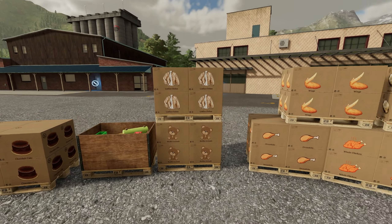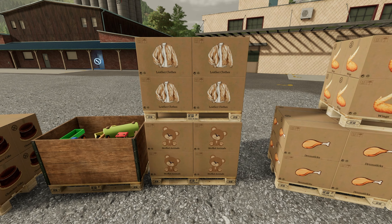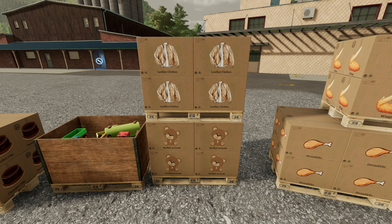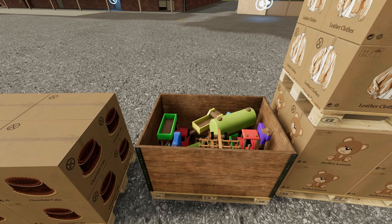That's from the butchery, which is great. We also now have leather clothes. You take the leather from the butchery to the tailor shop and, with cotton, we can create leather clothes. We'll have a look at the recipes for all of these in a second.